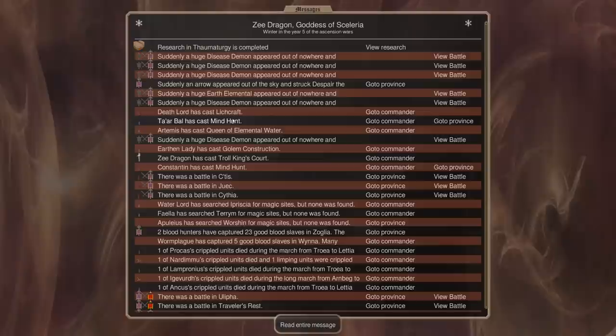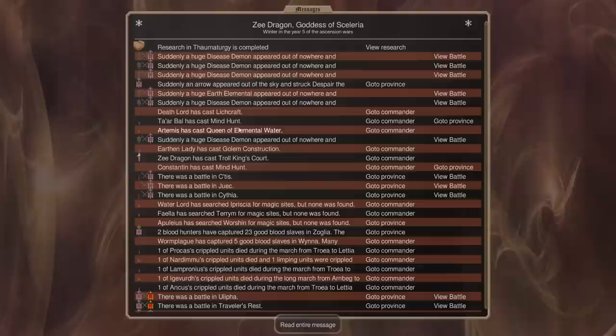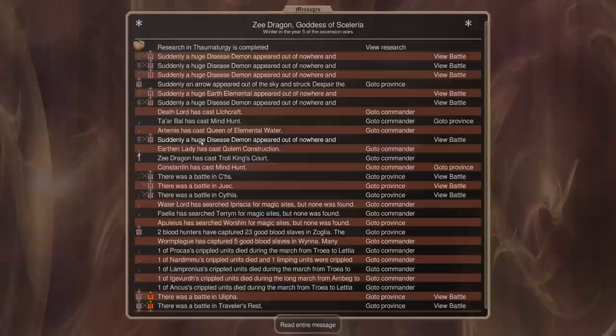Wraith Lords are better if you want them to kind of fight themselves. We cast Mind Hunt — we did not kill him, as we never do. We did kill Lord Gravespittle, and I think that was one of their Bane Lords. So that will hopefully discourage them from attacking us.